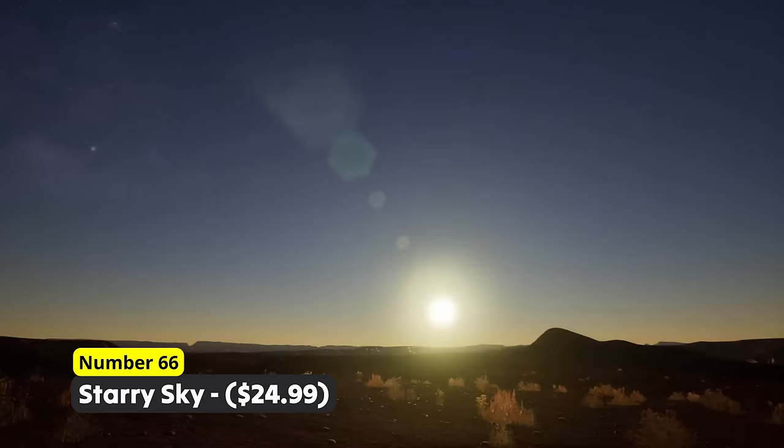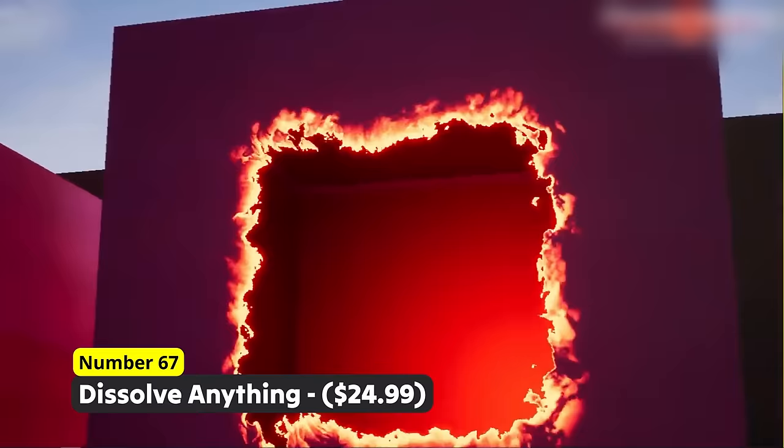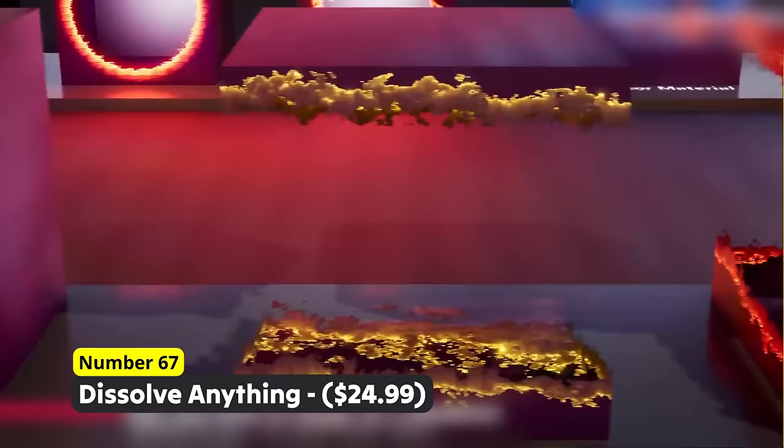Create cool cutscenes or interesting game mechanics using Number 67: Dissolve Anything. As the name already suggests, you can dissolve anything from static meshes to skeletal meshes while it being super easy to use.